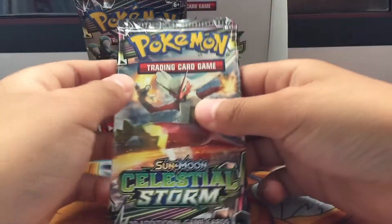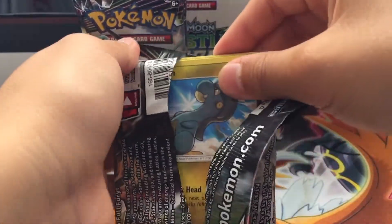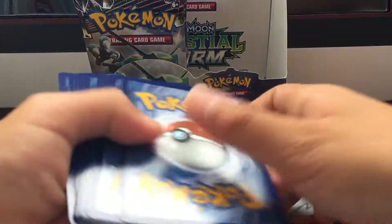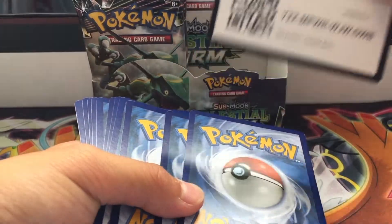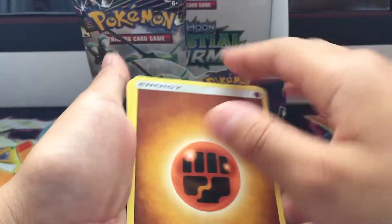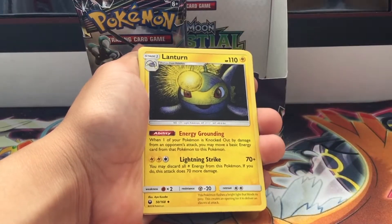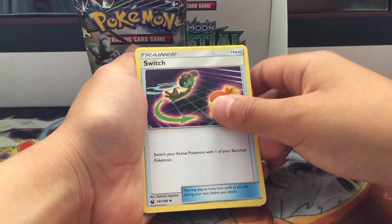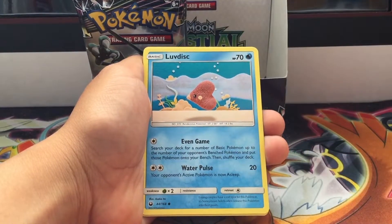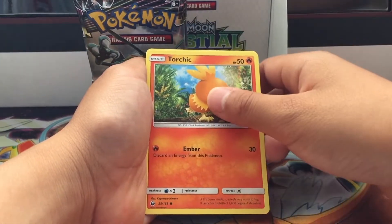Pack number five. The reason I want Shuppet is because I'm trying to build a Banette deck, and I need Shuppet to evolve it. Sorry — forgot the code card! Fighting energy, Lombre, Lanturn, Switch, Bagon, Torchic, Luvdisc, Spinda, Torchic again...